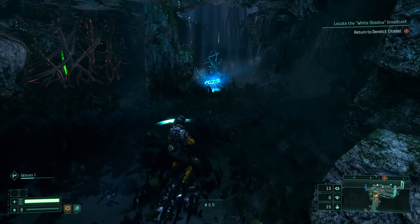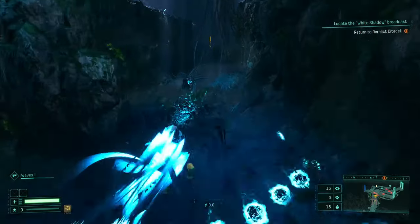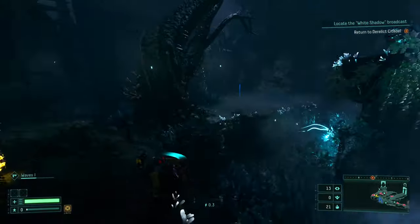You can dash not just away from projectiles, but actually right through them. If you want to get closer to an enemy and don't want to get hit, you can easily do it by dashing through the projectile, which is very helpful for bosses.